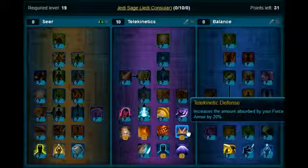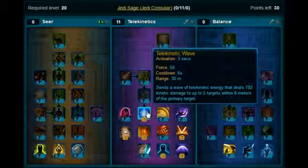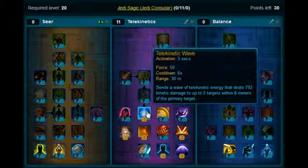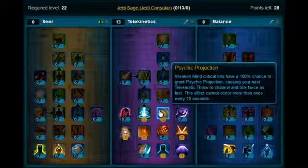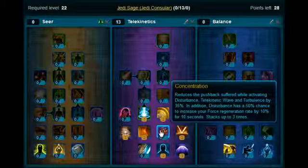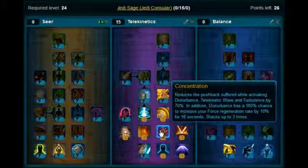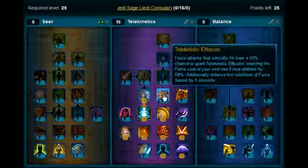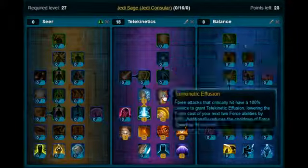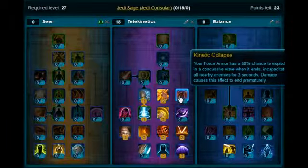Then you want to move up and pick up Telekinetic Wave. Then put two points on Psychic Projection. Then come back down here — Concentration — you want to put two points on that. Moving up, you're going to pick up Tidal Force, one point on there. Put two points on Telekinetic Effusion. Stick two points on Kinetic Collapse.